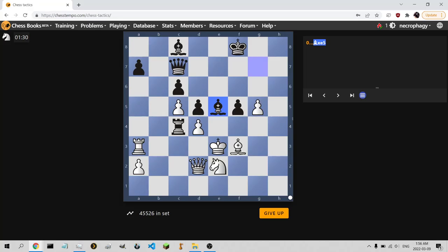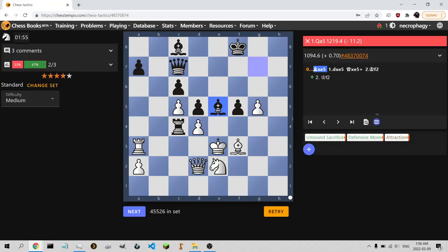Because right now pawn takes bishop, queen takes, and king d3 I think has a mate. Yeah, I'm pretty sure right now you can't take the bishop with a pawn because black has a mate if you let the queen in. But if you trade it off to the side it's also raw.